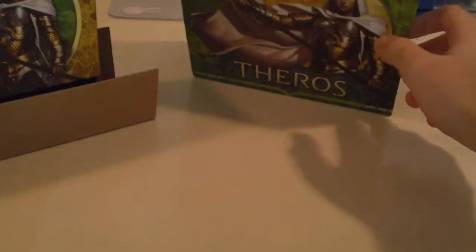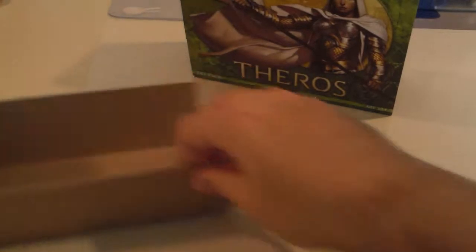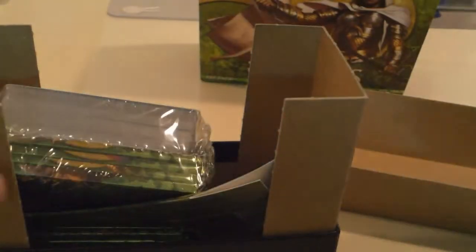This is your collector's guide slash all the cards in the set booklet. We have our poster that I'm not gonna unfold, but you can see in there that it is Elspeth, Sun's Champion vanquishing the Hydra. We'll leave our box over here. And then we have cardboard, the rest of the box, more cardboard.